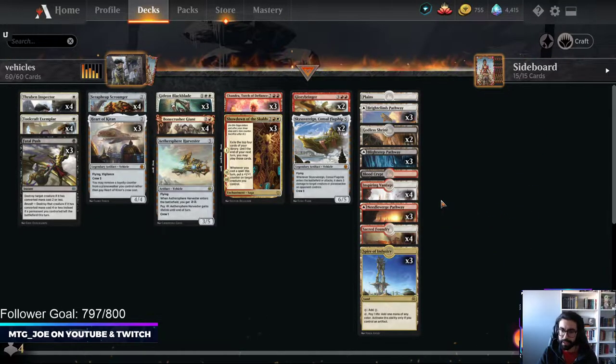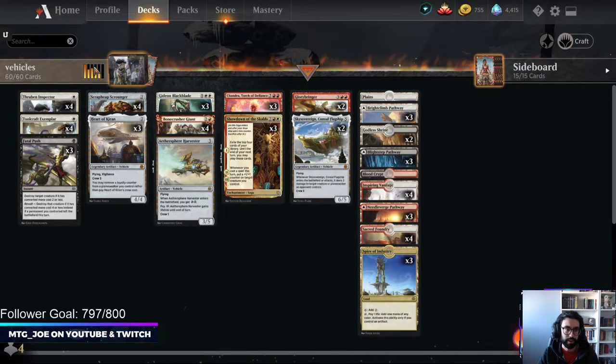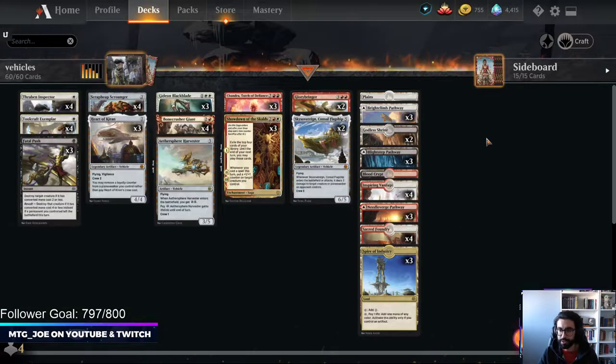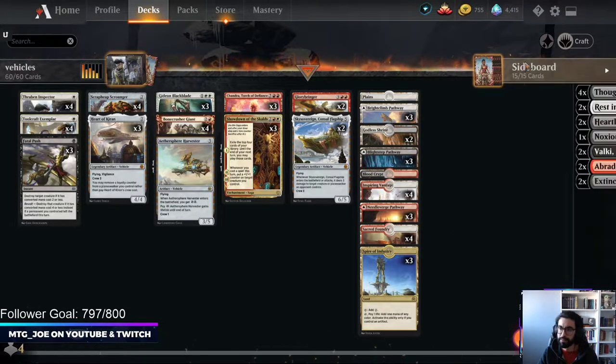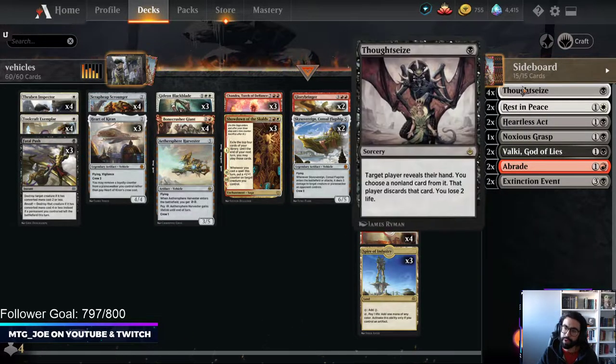The mana base is a collection of duals, pathways, all that. We can also play Spire of Industry in the deck - pay a life and it can add any color as long as you control an artifact. Our artifact count is at 10, so a sixth of our deck is artifacts.